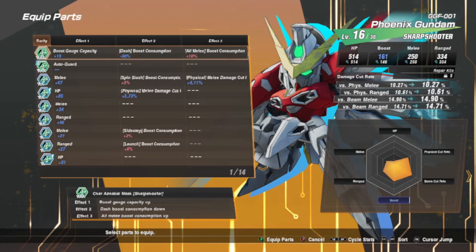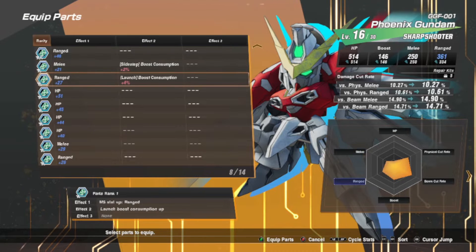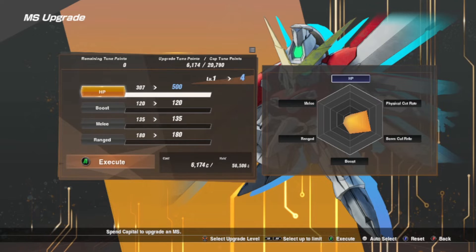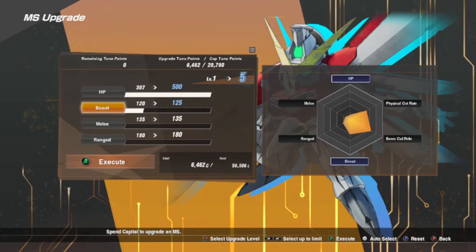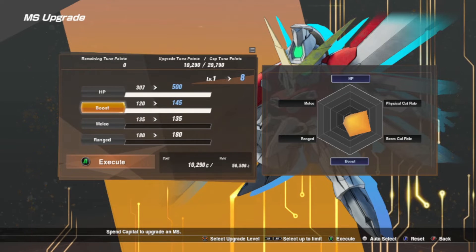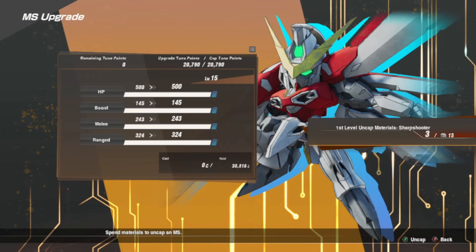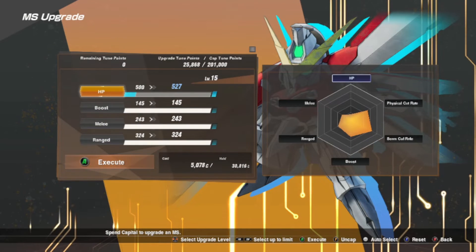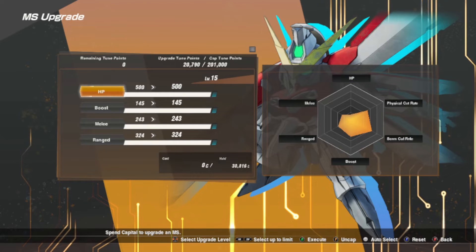As for customization, some will complain the game lacks Gundam Breaker levels of customizability, but SD Gundam's goal has always been about unlocking your favorite mobile suits and using them alongside your favorite characters — like self-insert fan fiction. My real complaint is the amount of grinding needed. To upgrade stats you need capital, and you'll eventually hit a cap requiring specific farmed materials — and since there are three mobile suit categories, you need to grind these materials for each category and every mobile suit.